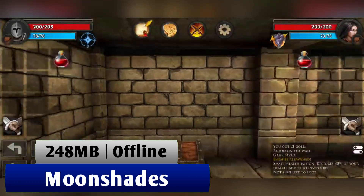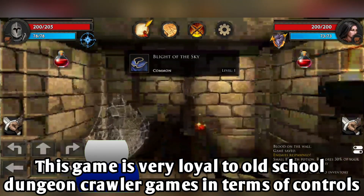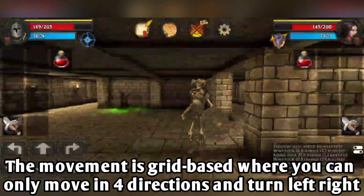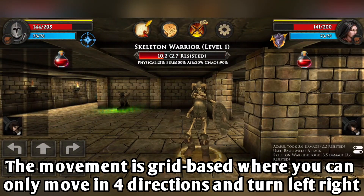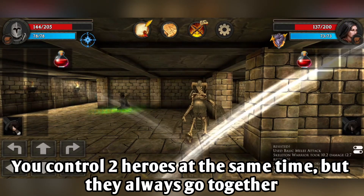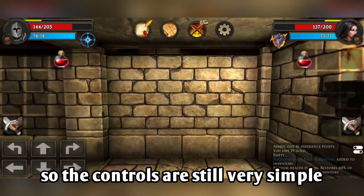Next, we have Moon Chess. This game is very loyal to old-school dungeon crawler games in terms of controls. The movement is grid-based where you can only move in 4 directions and turn left and right. You control 2 heroes at the same time, but they always go together so the controls are still very simple.